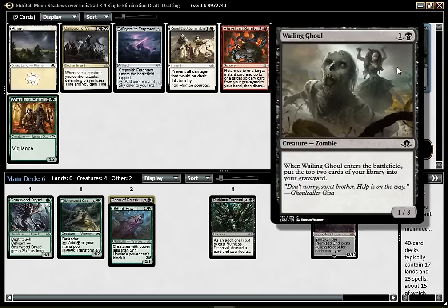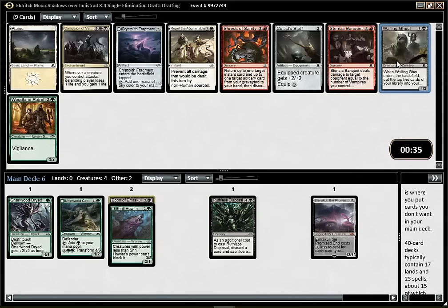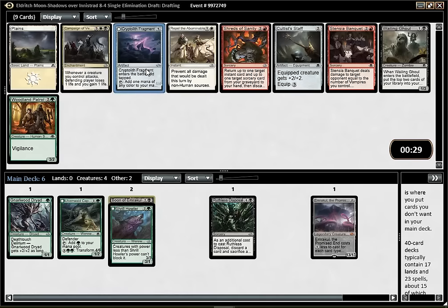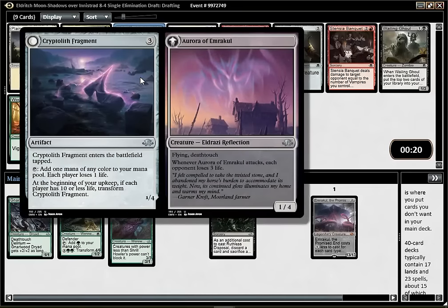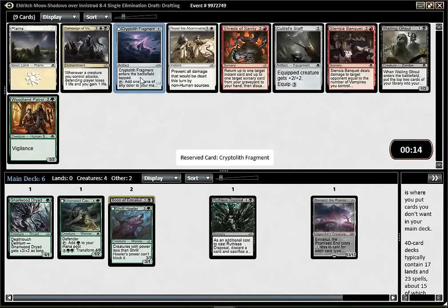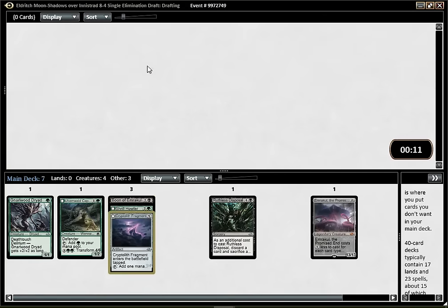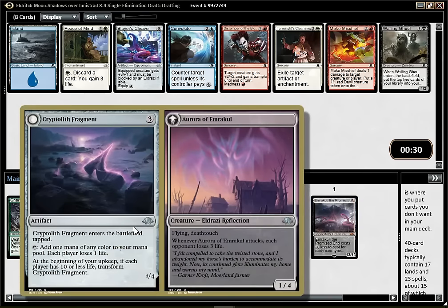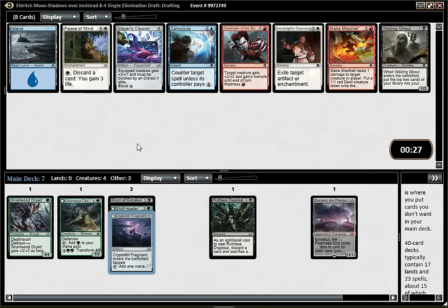Wailing Ghoul does help with Delirium, but I'm not a huge fan of the card. Cryptolith Fragment - it kind of depends on how aggressive I'll end up being, but it's pretty good. The patrol is a decent 3-drop, though I'd rather be red before playing that. It seems pretty decent though. I think I'm gonna try that out - it's an artifact for the Delirium and I'm trying to cast fairly big spells. Even though the life loss is probably gonna be more annoying to me than my opponent, I think it's still a pretty decent card in my deck.